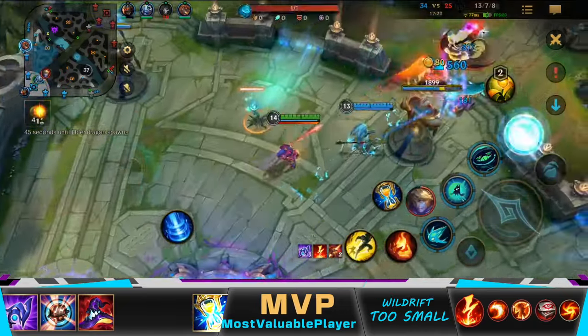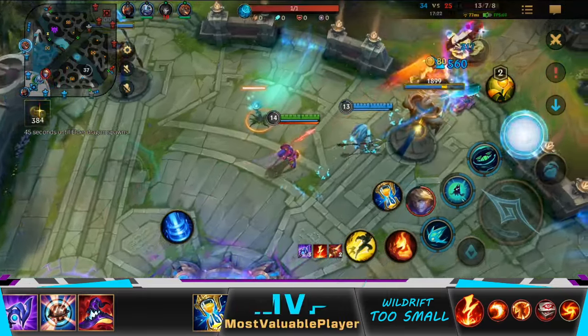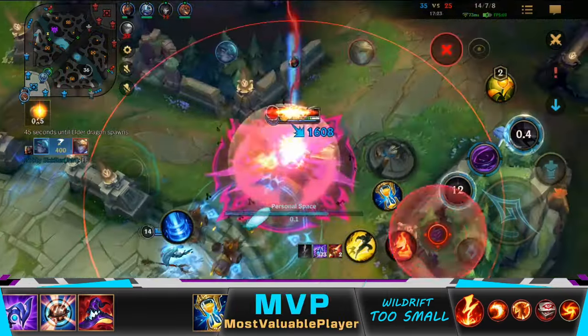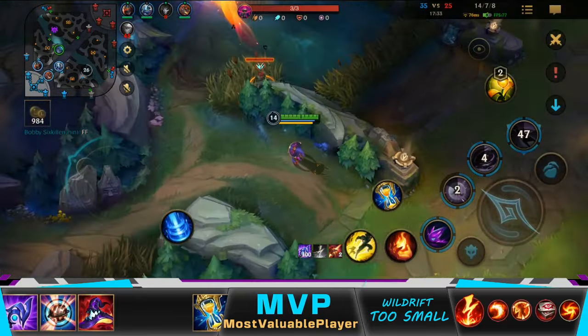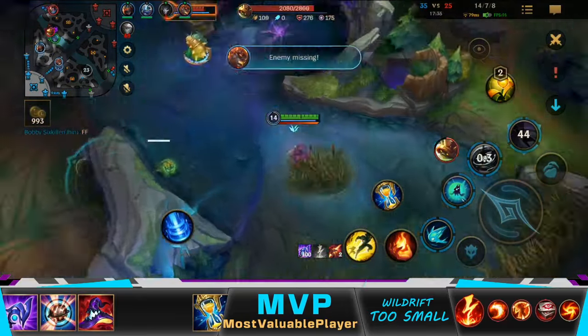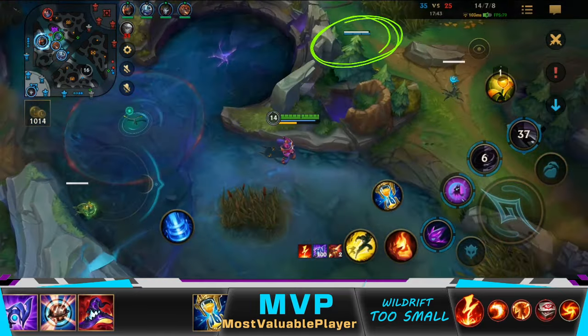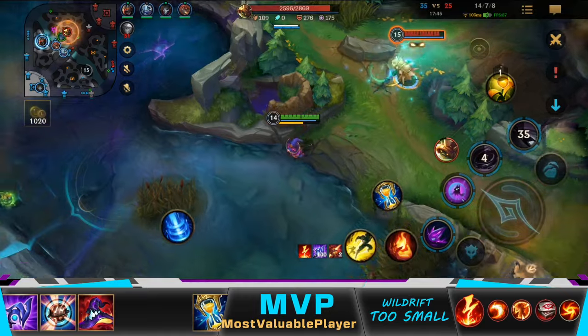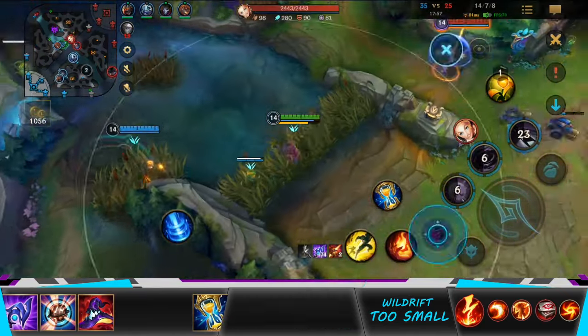Watch what I did to Ezreal here — I only needed two abilities to kill him, and he just couldn't do anything about it. Now I need to check the Baron in case they are taking it. See how I only use one ward on the enemy red side to have more information, which leads to better decisions.